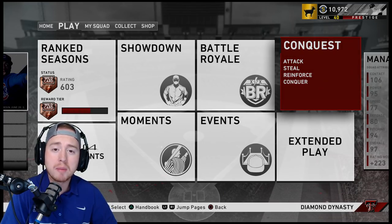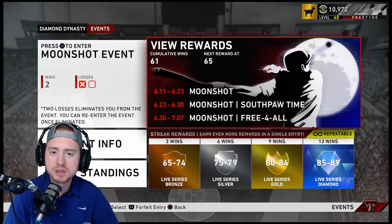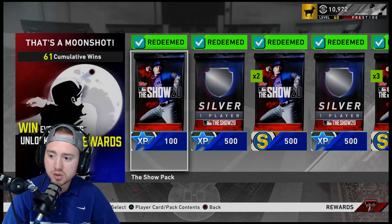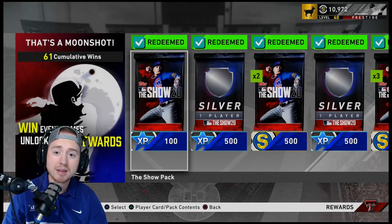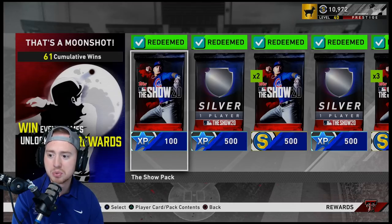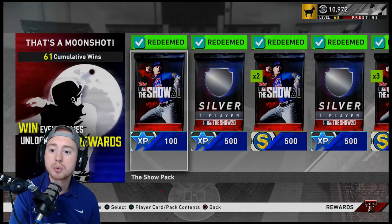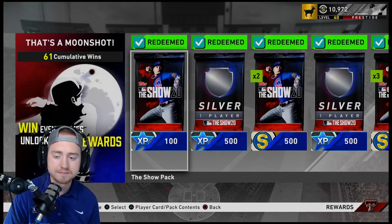The next thing — one of my favorite things they've changed for MLB The Show 20 — is events and cumulative event rewards. We're sitting at 61 wins in the current Moonshot event. I can't overstate enough how important getting these events done and taking the rewards is. Online play is not for everyone, but even if you haven't played online much before, I think events is one of the best places to start. With events it's all free entry — you're never going to lose any stubs by playing. Your record is irrelevant.